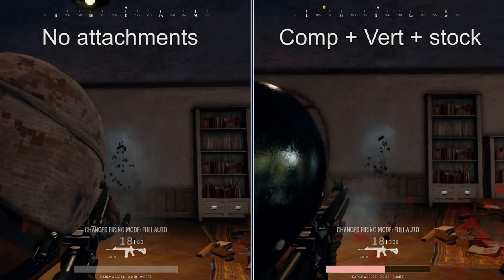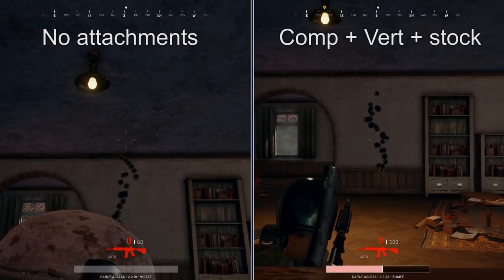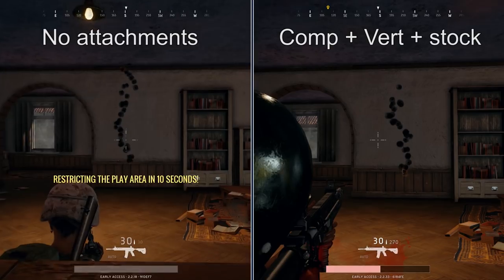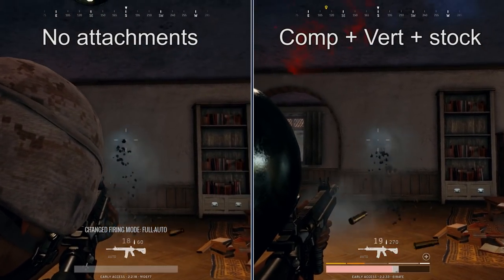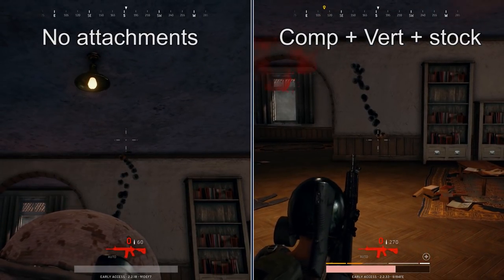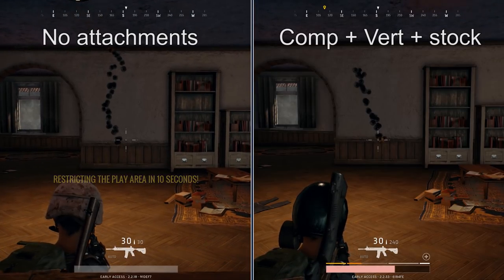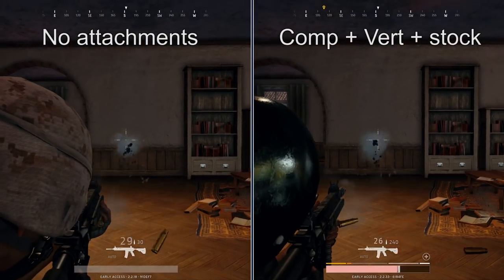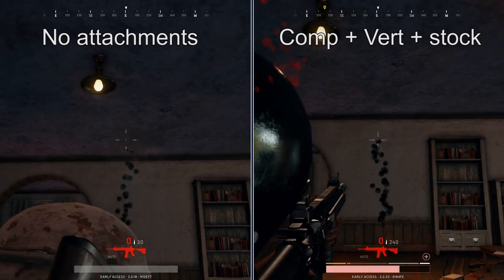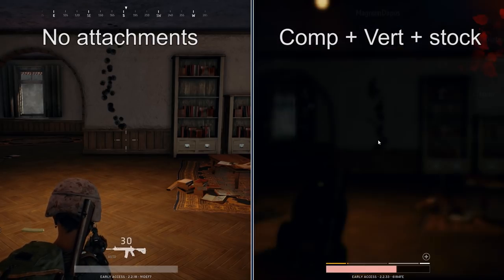Just to prove that all these things do have an impact, we're going to look at a comparison of a fully stocked M416 versus a naked M416. The fully loaded version has a compensator, a vertical grip, and a stock — I believe those to be the best combination for reducing recoil. Go ahead and take a look: it is pretty considerable. You can see that you do have a little bit more control of your gun. It's not a crazy difference, but it's definitely enough that in a firefight, it might save your life.